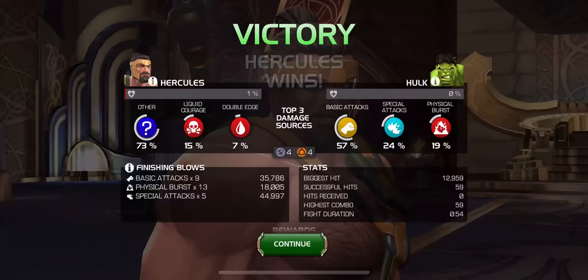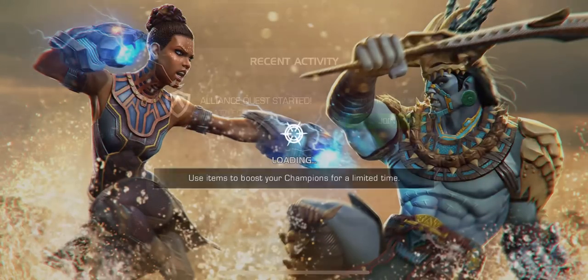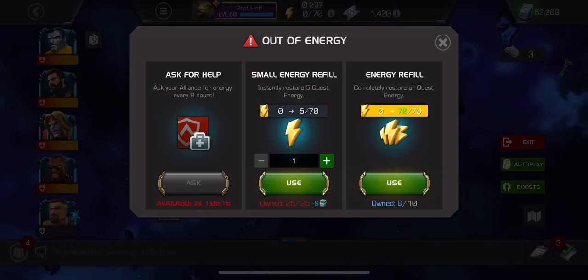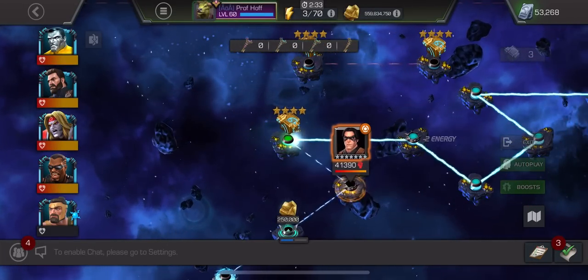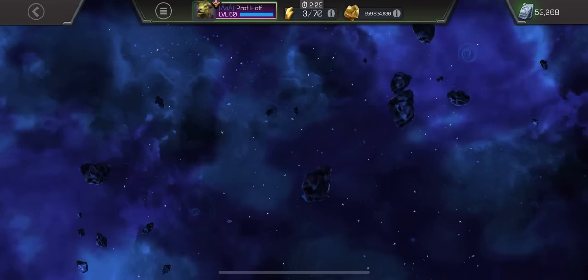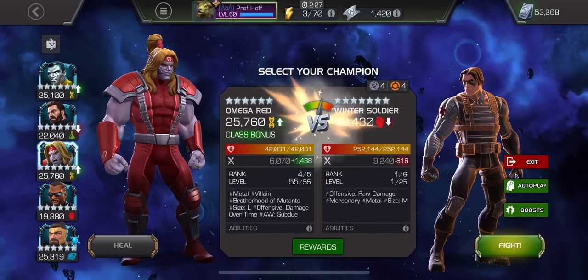Had I been smarter — which is a big what if — we will get to Alliance Quest in a moment. Or excuse me, it's one energy per path. Still an easy thing to auto fight, though — but not as easy as zero energy.